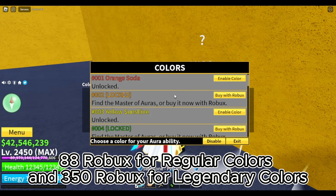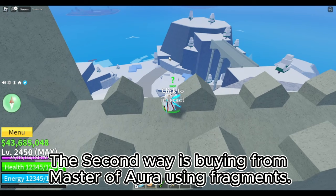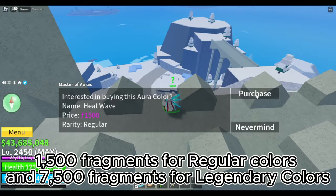But that's not the recommended way to do it. Just keep your Robux and watch this video. The second way is buying from Master of Aura using fragments — 1,500 fragments for regular colors and 7,500 for legendary colors.